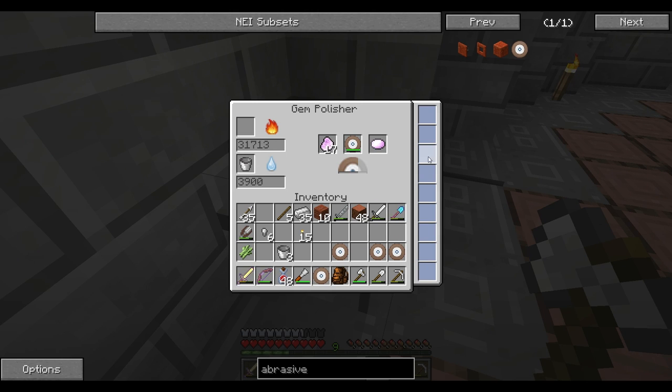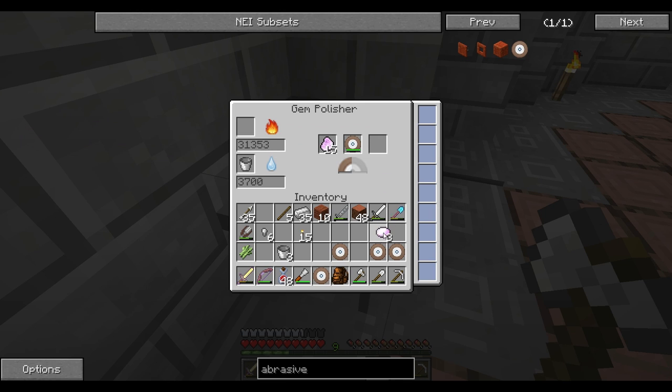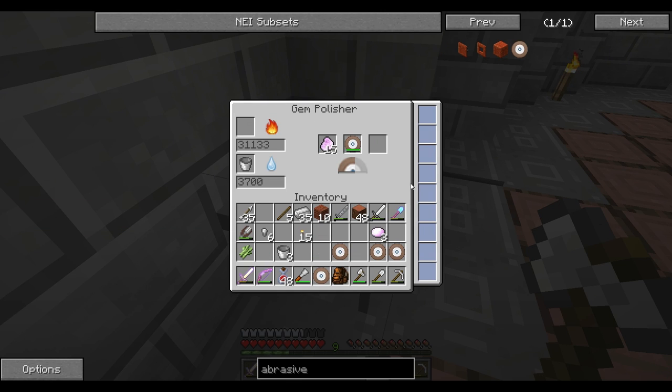It is working — look at that, a kunzite gem! This is so cool. I don't know what these are or what they do. The output goes right there — that's kind of cool. So what can we do with kunzite? We can make it into a kunzite block or make pink chains. That's pretty much it.